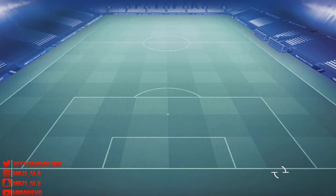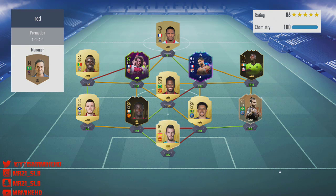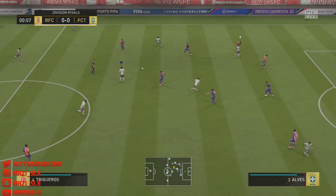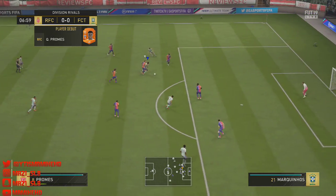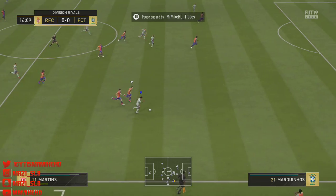We come up against a team with Fut Future Gueudozi, Nabil Fekir 87, 86 Nicolas Pepe, Ferdinand — I believe he's got the 90 — Danny Owens as well. Brilliant looking team. From the start I realized Quincy Promes' dribbling is immense — absolutely insane, no words for it.